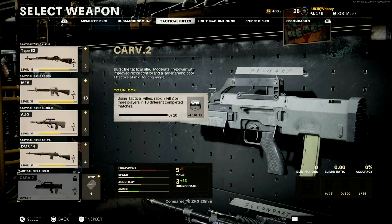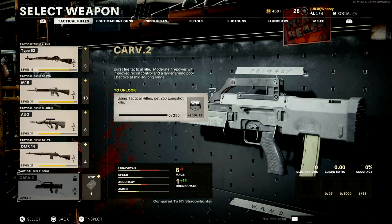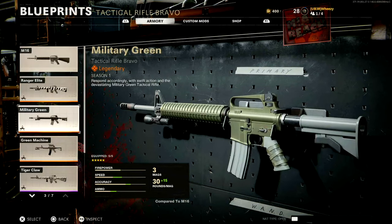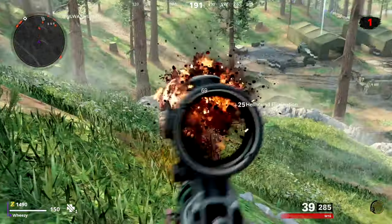Let's first look at what the multiplayer challenge is to unlock the Carve 2: using a tactical rifle, rapidly kill two or more players in ten different completed matches. At least this isn't fifteen like previous multiplayer challenges, but you still have to complete ten matches — you're looking at upwards of an hour. Whereas the Zombies challenge is using tactical rifles, get 250 long shot kills. The Outbreak method will get you this in less than an hour — my total gameplay time was about forty minutes. If you do an easier, faster version of what I'll describe, you could probably knock this out in fifteen to twenty minutes.